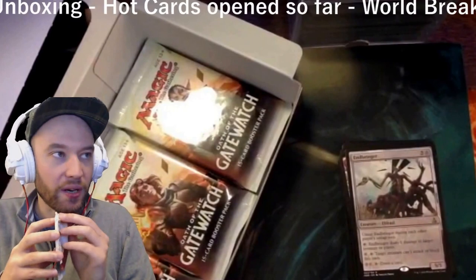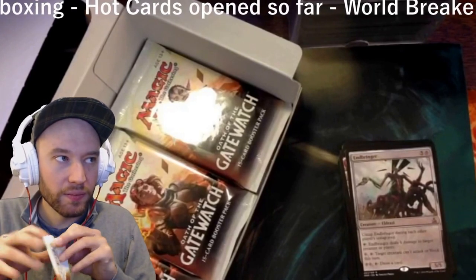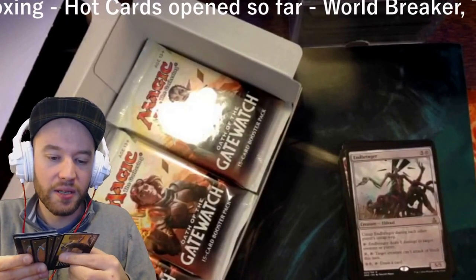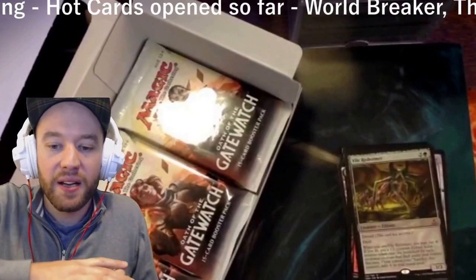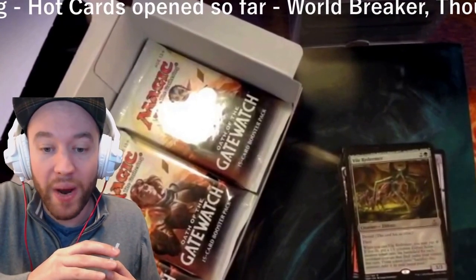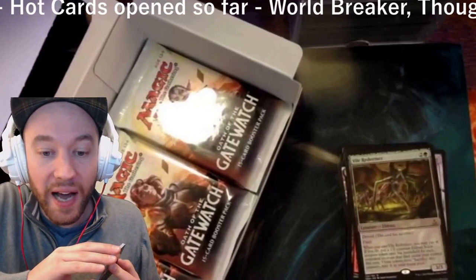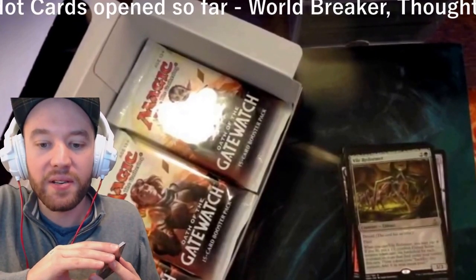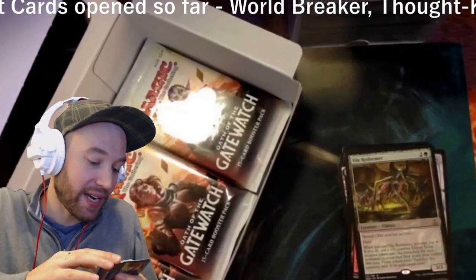Down to the last third — should we kiss the pack for luck? This is the one we kissed. Survey says: Vile Redeemer — for a green and two colorless, an Eldrazi 3/3 with flash and devoid. Whenever you cast it, you may pay a waste; if you do, put a 1/1 colorless Eldrazi Scion token onto the battlefield for each non-token creature that died under your control this turn. Those tokens have sacrifice this creature: add a waste to your mana pool. That guy seems pretty good.